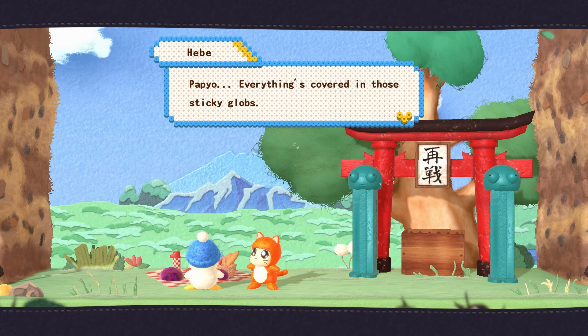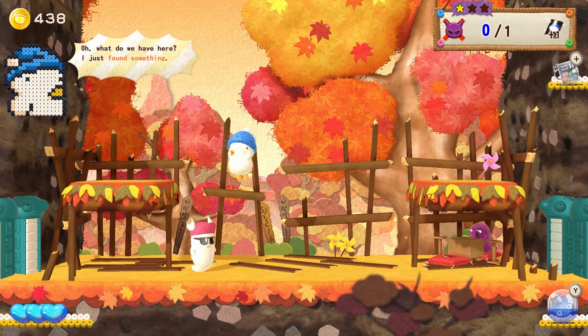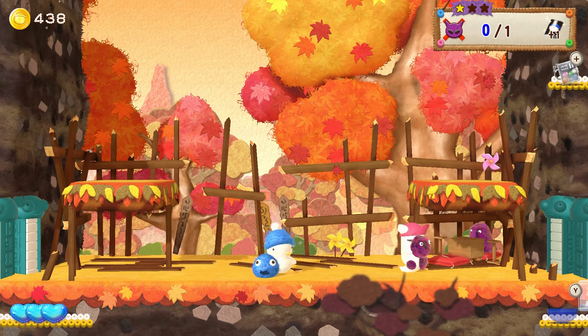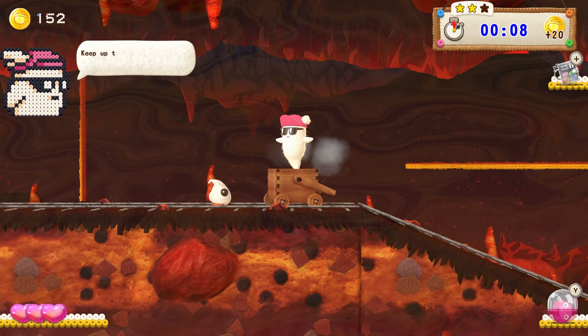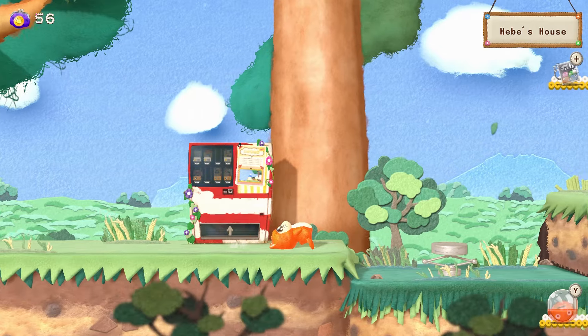The art style is in line with Nintendo and Goodfeel's yarn, wool, and crafted outputs starring Kirby and Yoshi, though not quite to the high standard of Nintendo's look. Much like the original, the animation for each of the four playable characters is endearing — Ochan still crawls by laying down on its back and shimmying around.